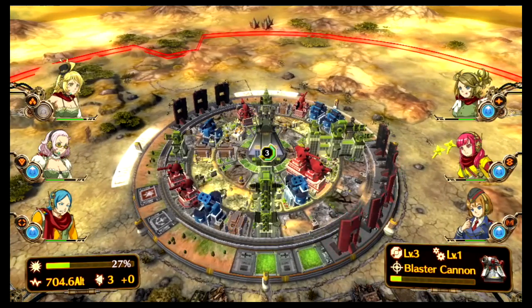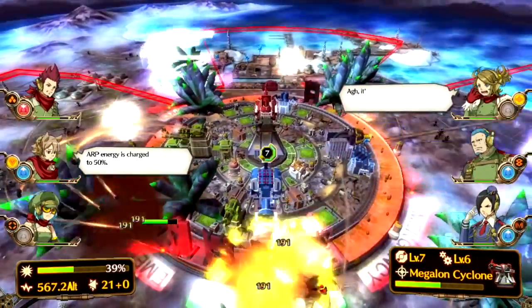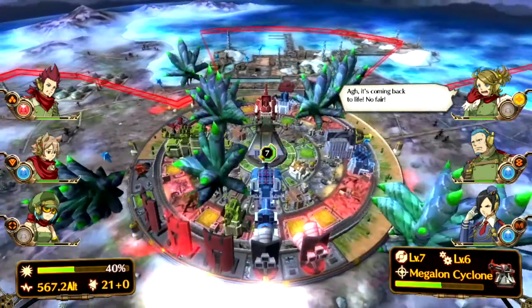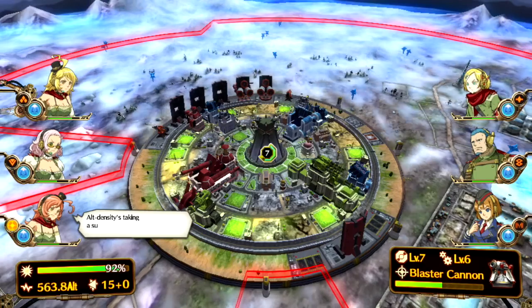Thankfully there are occasional difficulty spikes to keep things engaging. The most exciting part of a mission is when your alternate meter exceeds 1000, inviting a boss at the end.